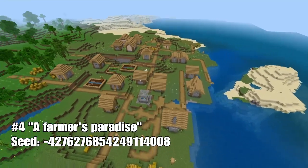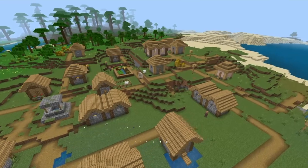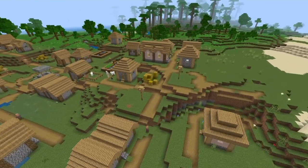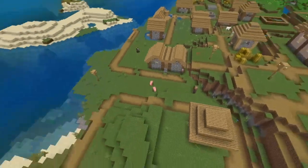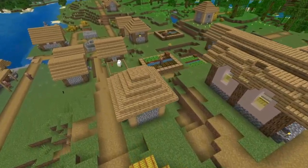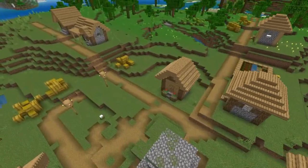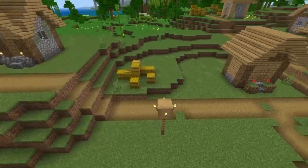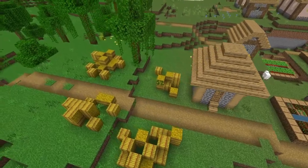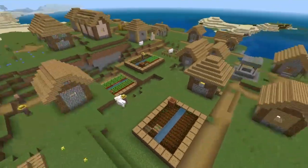This next seed is also located next to an ocean, but again in a different climate. It borders a jungle, which is great for getting wood and food. In contrast to the previous village, it lacks a church, so I suppose these villagers aren't as religious. With 18 buildings, this village is actually really large, so it contains quite some chests and other resources. This village is a true farmer's paradise with 3 pre-existing farms and a lot of flat space to construct more farms if you'd like.